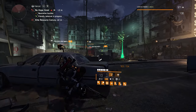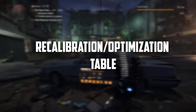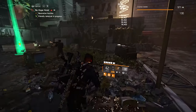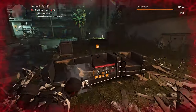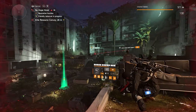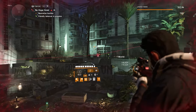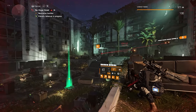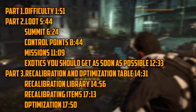I will also tell you a few exotics you will need to farm. The last part of the video will cover the Recalibration and Optimization tables. I will explain how they work and why, even though you will mostly use them at end game when you reach Heroic difficulty, you should start farming resources from them now. If you don't, when you need to build for Legendaries, you will really struggle if your recalibration library isn't figured out and you can't optimize anything.